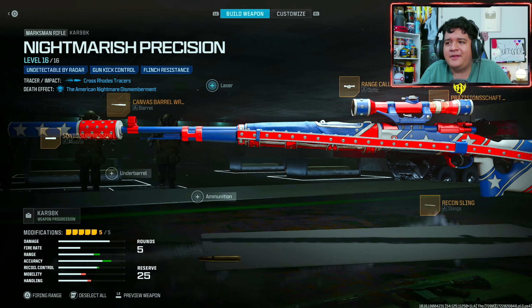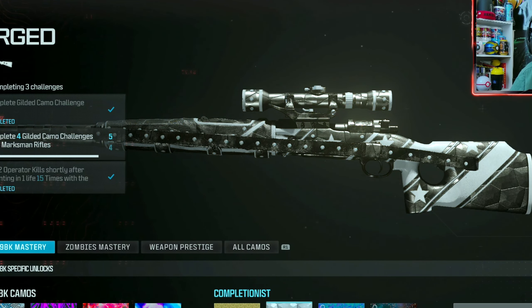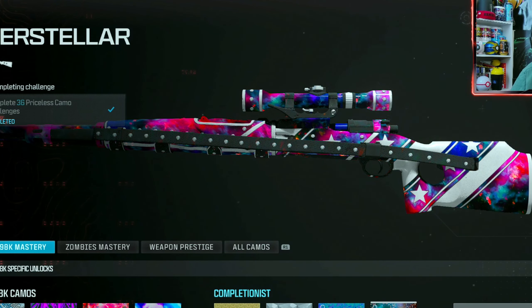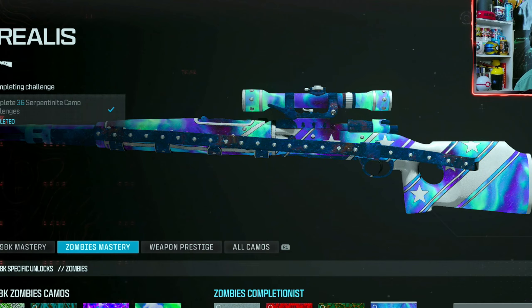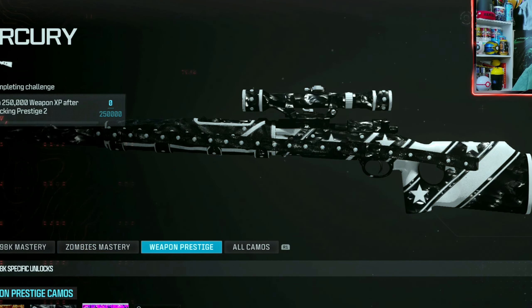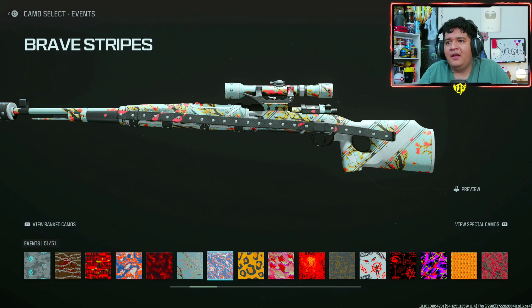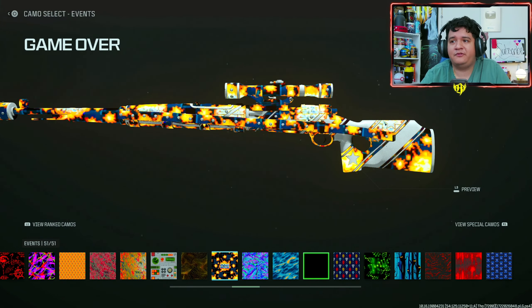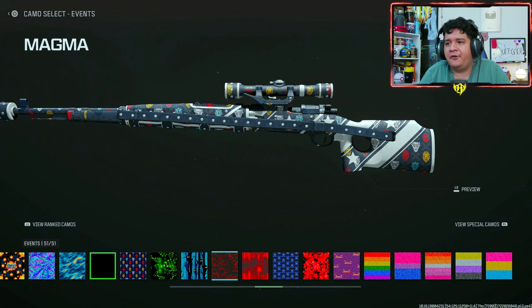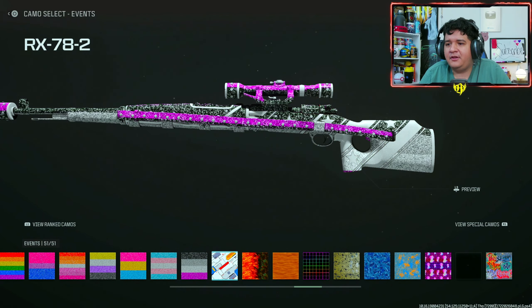Here are the default blueprint attachments — if you want to keep the tracers, you can change any of the attachments except for the ammunition. If you add an ammunition attachment you'll lose the tracers, so keep that in mind. Here's how the gun looks with Gilded, Forged, Priceless, and Interstellar — really unique designs. Here's Enigma, Zircon Scale, Serpentinite, Borealis, and then One Trick, Molten, Obsidian, and Mercury — all looking really sweet.